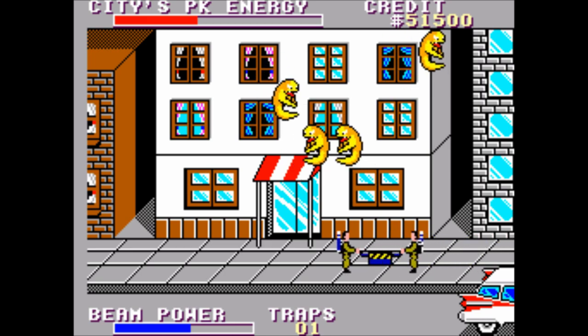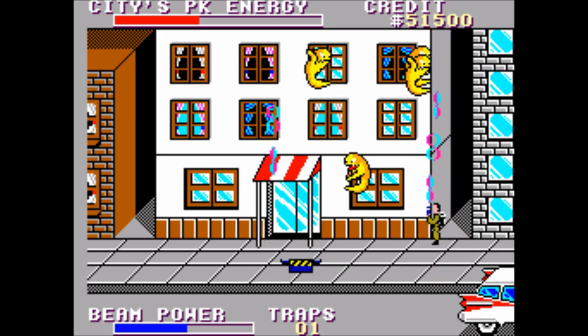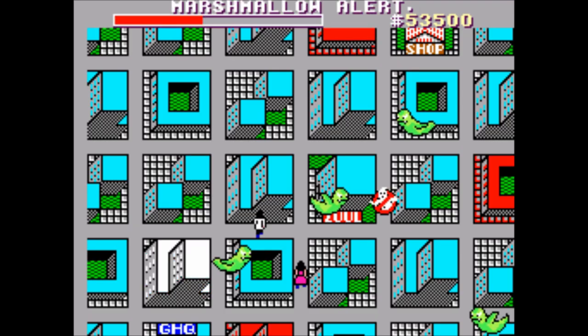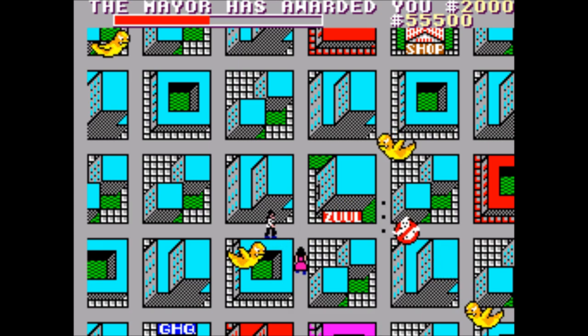All the gadgets only help you during this section so once you enter Zuul it's all worthless. I'll let you figure it out for yourself, but this part of the game where you catch ghosts and drive around is pretty much totally skippable once you understand how the game works. This is probably the most fun part of the game though so I don't recommend trying to figure out how to skip it until you've gotten your fill.